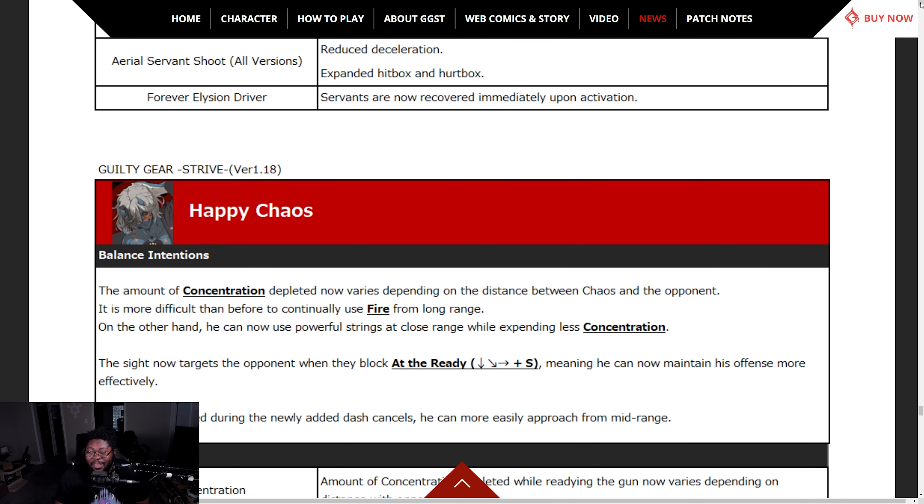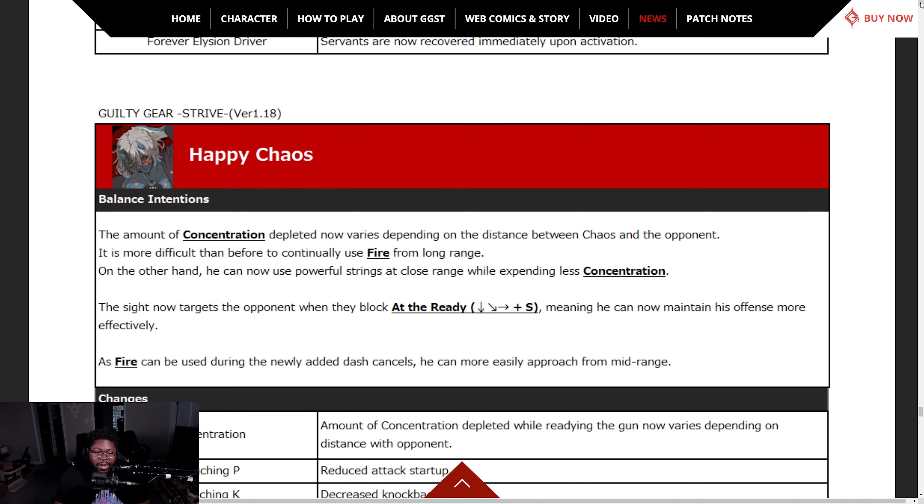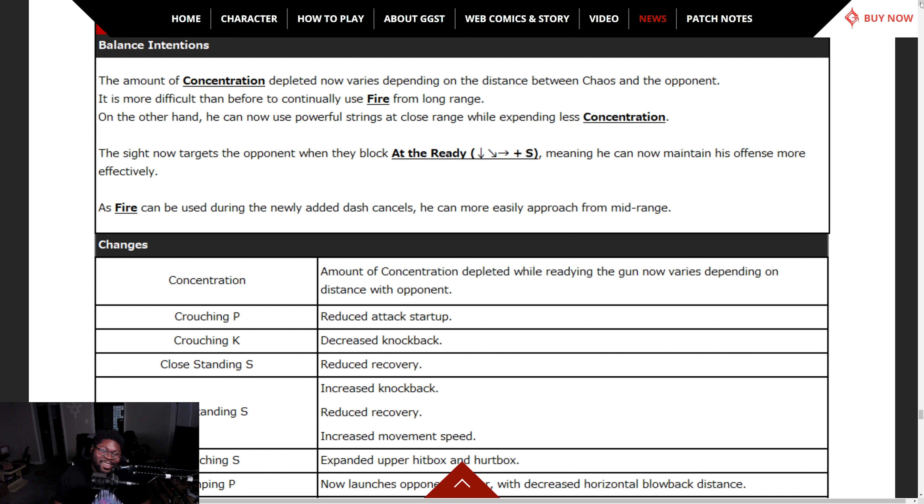There's so much stuff that got changed. This is a long video — that's why we're doing cliff notes, because this would have been an hour long otherwise. Happy Chaos — concentration now depletes at a rate that varies depending on the distance between Chaos and the opponent. It's more difficult to continue using fire from long range. On the other hand, he can now use powerful strings at close range while expending less concentration. Sights now target the opponent when they block at the ready.